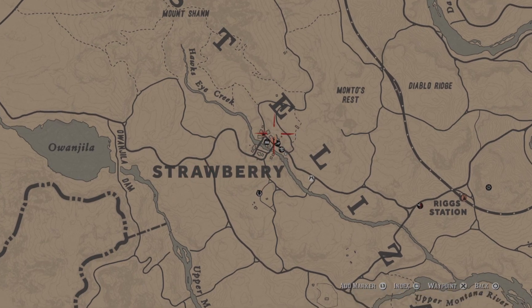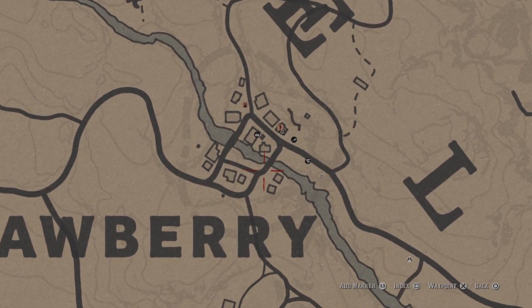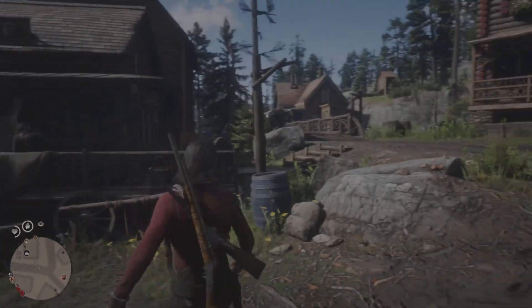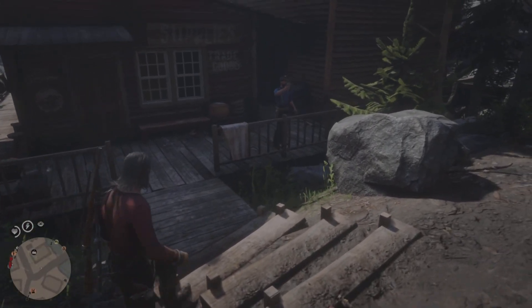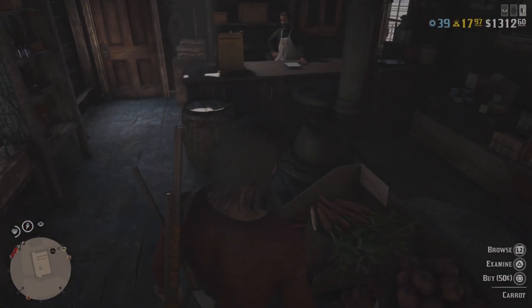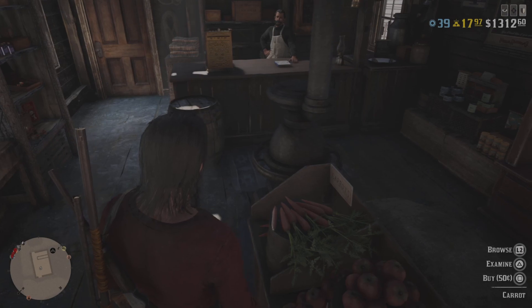Hi guys and welcome back to Red Dead Redemption 2. This is the town called Strawberry. What I like to do to save the location is go into the shop and buy something, or go and buy something from the butcher.